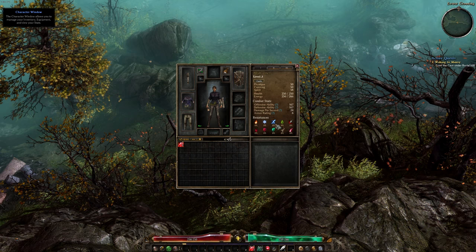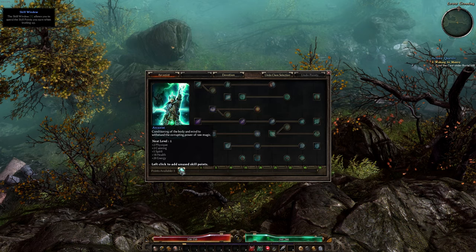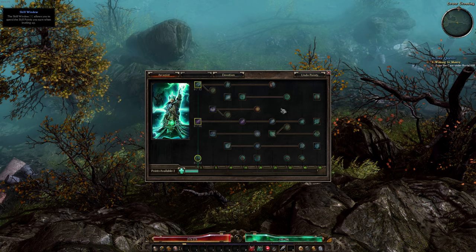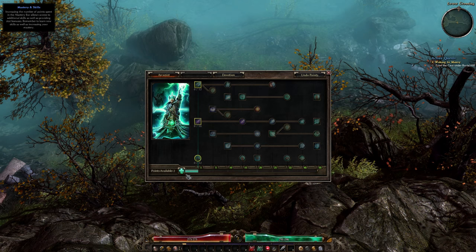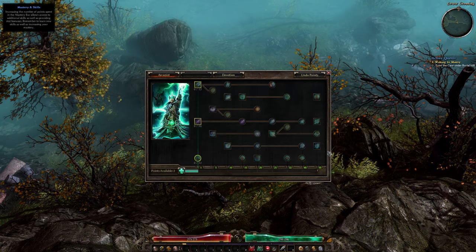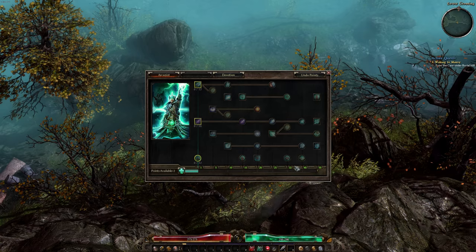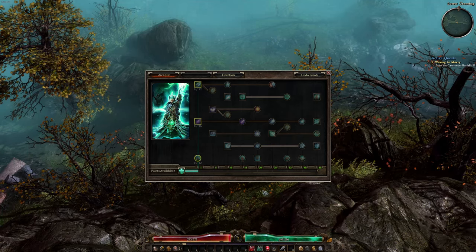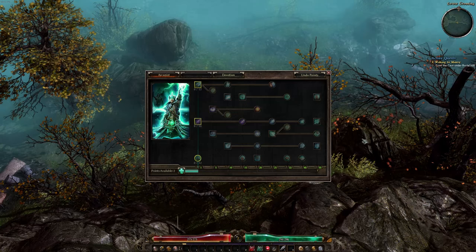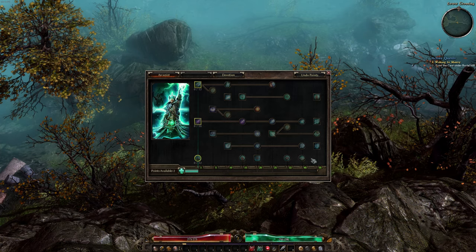Level two — gotta love it. I'm going to dump a point in Spirit and choose my profession, which is going to be the Arcanist. As you can see, this is the skill tree, and as you dump points into the bottom bar, that progresses the amount of available skills at your disposal. For this let's play, I'm really going to focus on doing something I very rarely do — try to build a pure Arcanist character class. I'm not going to split-class this character at all. I'm going to try to max this character out.